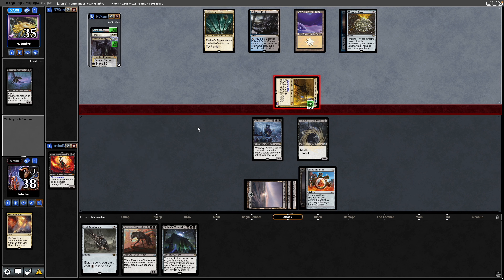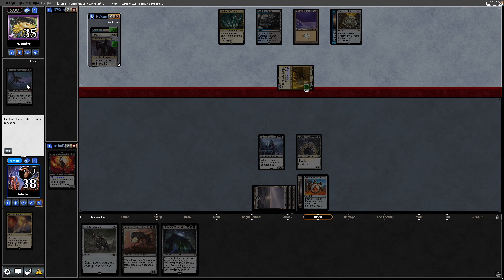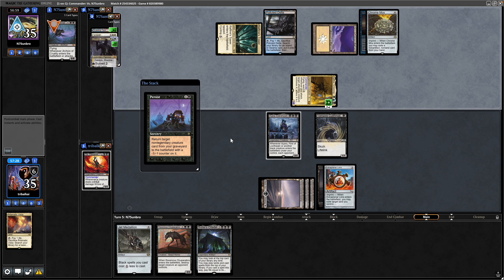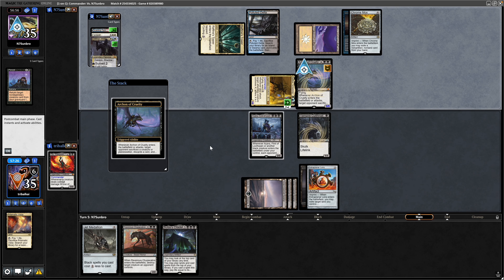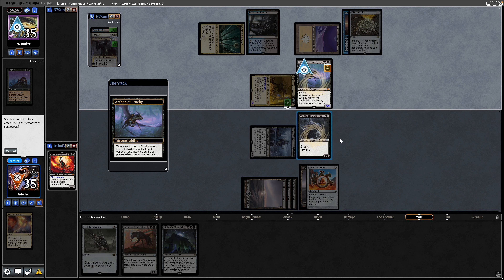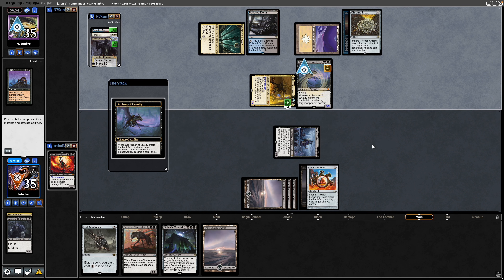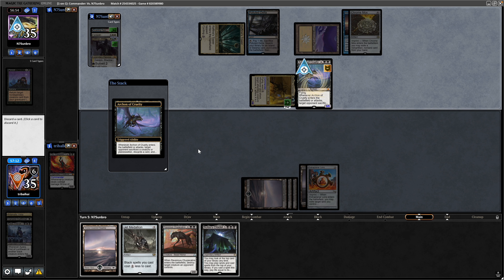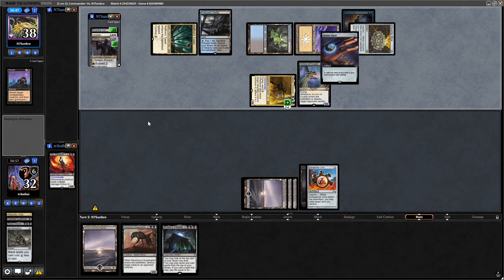Our opponent connives again — thinking that going after the Ravenous Chupacabra would be good. Now discarding Archon of Cruelty, which no doubt they want to reanimate, and there we see the Persist so they get that back. I'm not necessarily all that bothered about keeping both of my creatures here, so I'm actually going to draw another card — let's sacrifice that, draw a card with the Ayara. Okay, we were getting into a land anyway, so in hindsight wouldn't have done that. Get rid of the Jet Medallion and just hope that Bolas' Citadel gets us some good stuff.